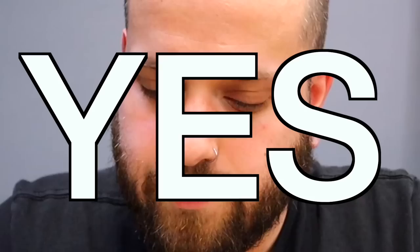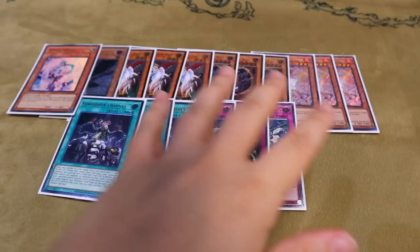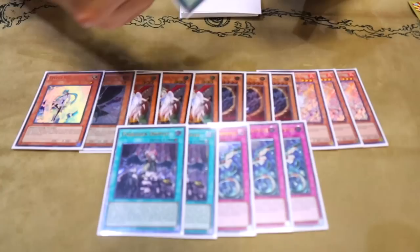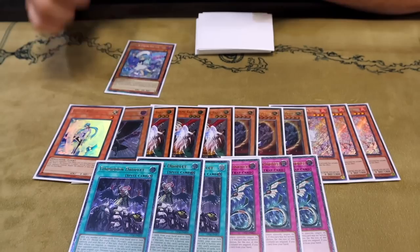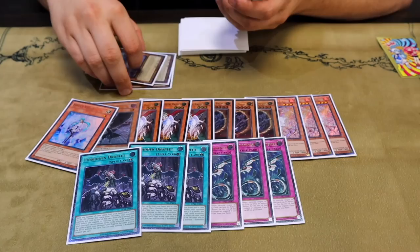I am playing one copy of DD Crow — realistically just for the Crossout target, but Crow is actually really strong. We are also playing one copy of Valor. Droplets is actually really insane in this deck, especially going second: you normal summon blue, activate the effect, they chain Imperm, you just go Droplet — Imperm does not have a target any longer, it resolves, you special the red, their Imperm is gone. You go red effect, special blue, and it's literally like nothing ever happened. Really fun little interaction with Droplets — it helps break the board and helps answer Scythe.